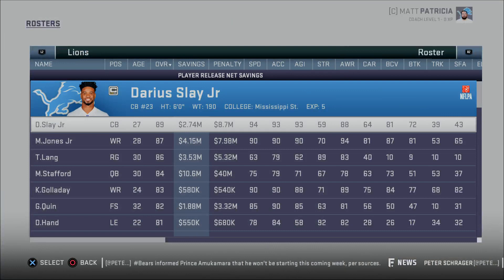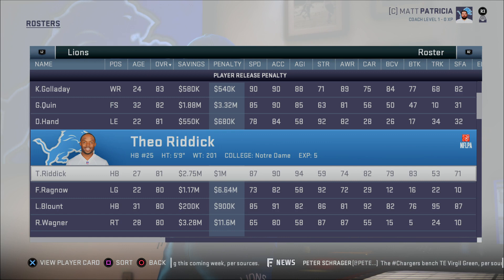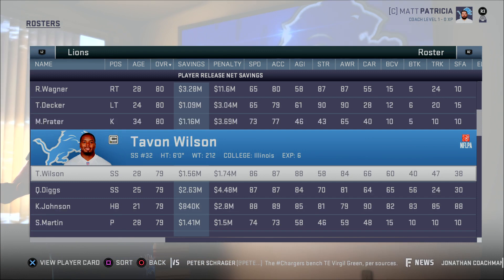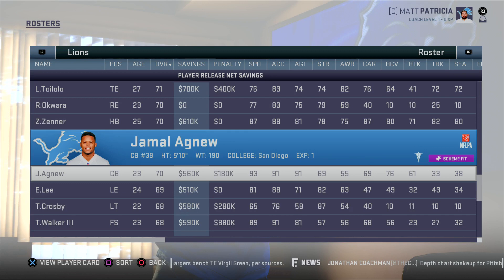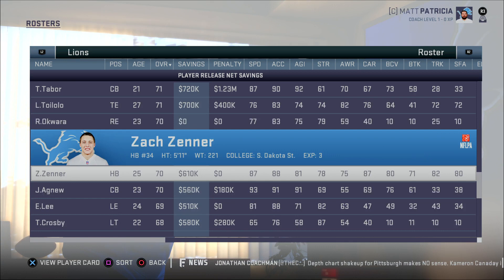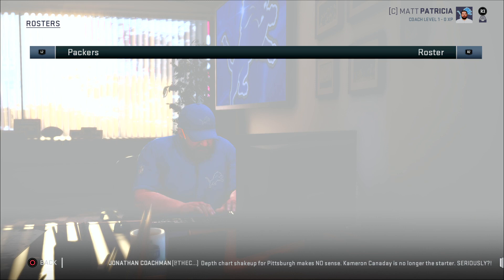You can go down the list and look at what the cap penalties would be for players if you cut them, which shows you very quickly who's earning more money than they're really worth. When you get into the 70s overalls and see players making multi-million dollar deals, you're probably looking at overpaid players you can cut and save cap space on. This team doesn't have a whole lot of those, but other teams in the league have players down in the 70s on really bad contracts.